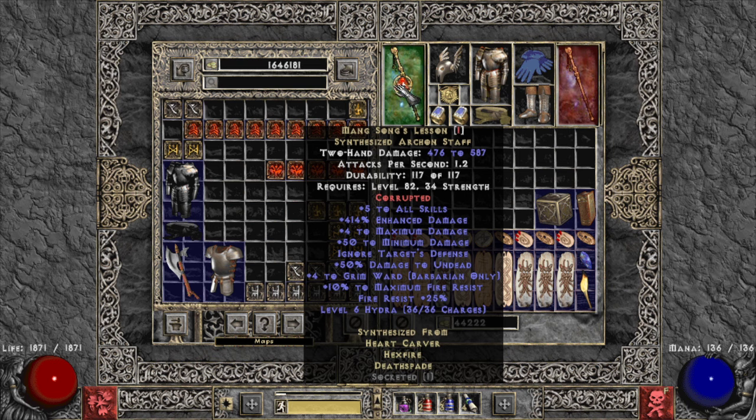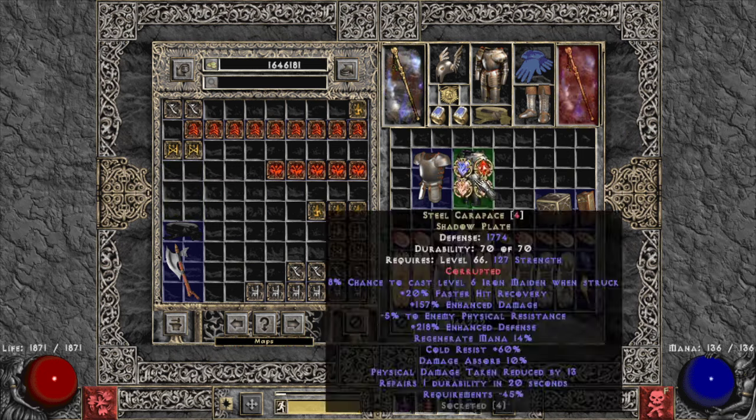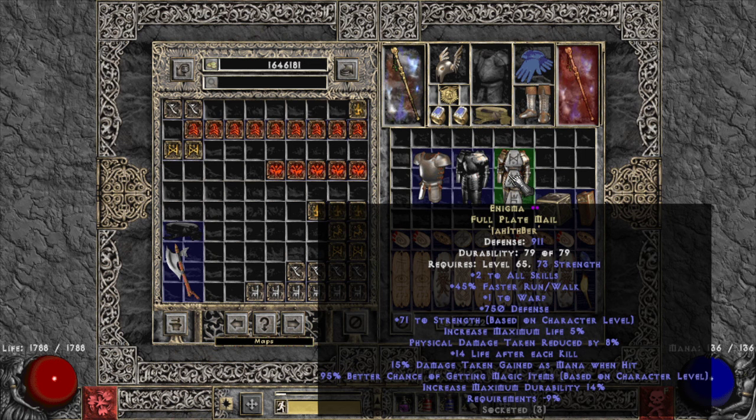For armor, I'm currently using Enigma — I just made it this morning in a Full Plate Mail base because I like the look. Enigma has a flat defense bonus rather than enhanced defense, so the base type doesn't matter for stats; just go for what looks better as long as it doesn't have a huge strength requirement. A hell-version base would have a 200-plus strength requirement, so we use the normal version with 73.